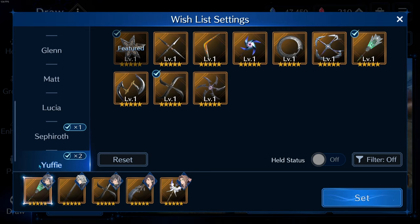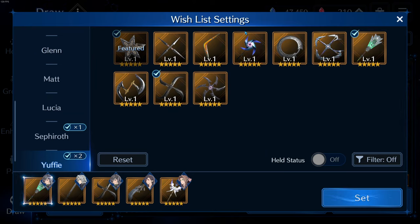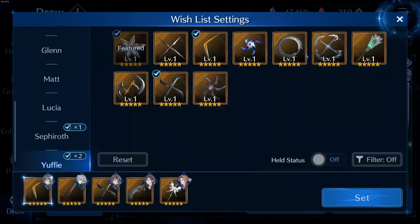I would still say the main build is Wind Slash and Arctic Star, but if you can get the ice weapon and possibly the ice breach weapon too, she'll be a great ice damage dealer as a secondary option. Personally, I would not want the fire boomerang breach weapon because Sephiroth already does fire breach better — his also debuffs physical defense. The poison weapon I'm not sold on either, since so many enemies and bosses are resistant to poison.